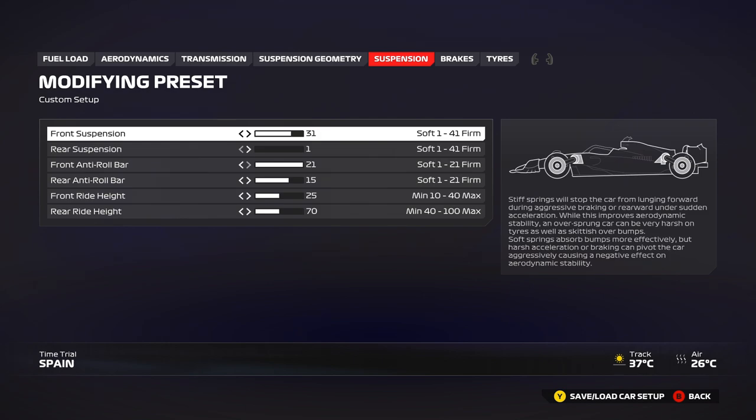Suspension is where you can make a lot of difference. Because of the elevation changes in Spain — like Turn 9, the flat-out right-hander — a low ride height will cost you lap time for no reason. I've gone for a quite high ride height of 25. To compensate for the understeer that brings, I've reduced the front suspension to 31 to give more mechanical grip on the front. It's give and take, but it's the most comfortable way to drive Spain without worrying.